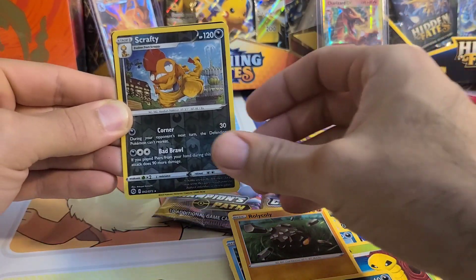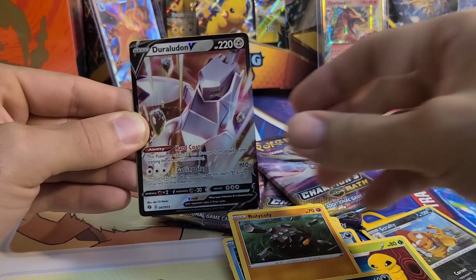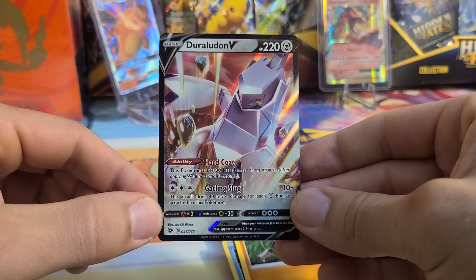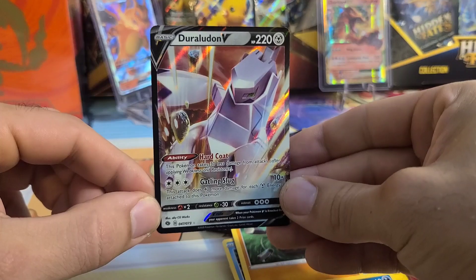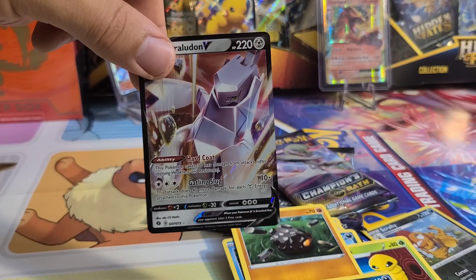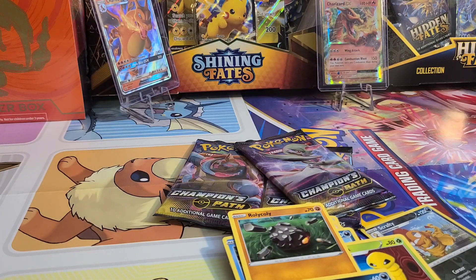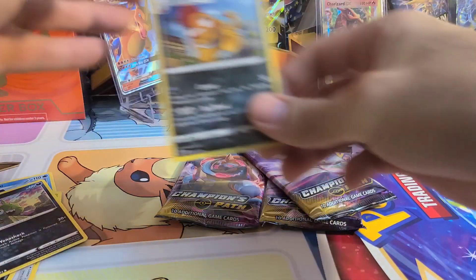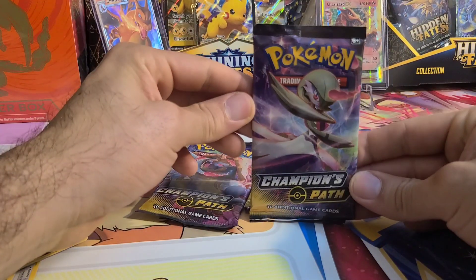Let's do the countdown — one, two, three. What do we got? We got a Duriladon V, 047 out of 073. It's got some cool mid-action rock-throwing artwork going on. Not necessarily one of my favorites, not that heavy of a hitter, but when you can get first pack magic you're off to a good start. We'll place that with our other Double V card and set our Scrafty to the side — he is a Reverse Holo Rare, it's worth keeping. Let's move on to pack number two. Can we hit big in the second pack?